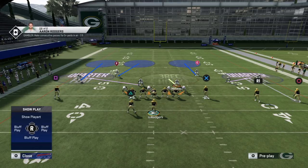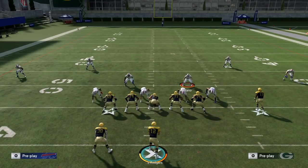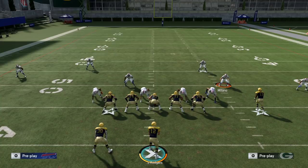If the running back is into block, you'll have a flat zone and can help out wherever needed, since everybody else is essentially in man coverage. If somebody gets beat, you can undercut and make a play on the ball. Those are the basic principles of cover four special.